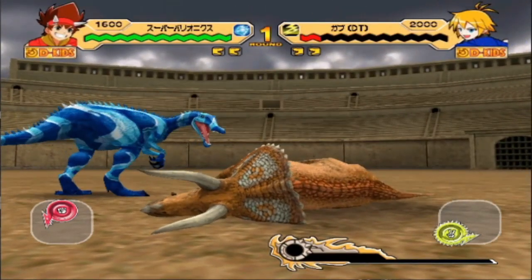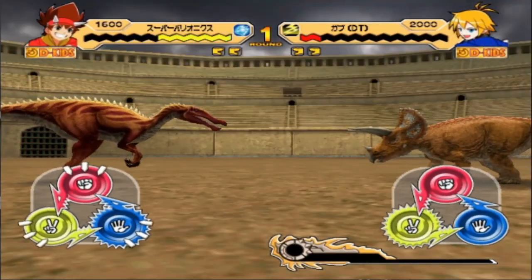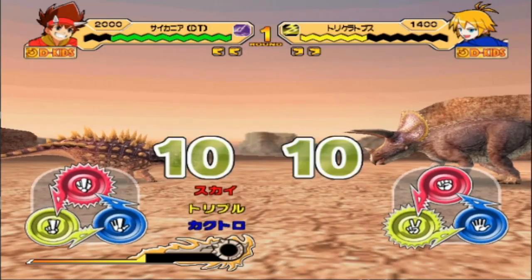However, the Baryonyx will lose half its health. This will increase the damage the Baryonyx deals to Chomp, as seen. So choose wisely.